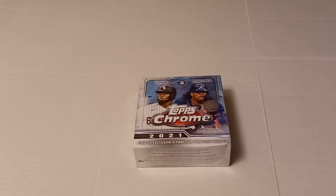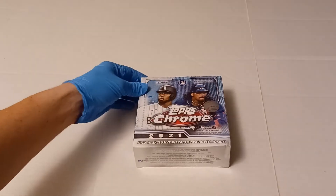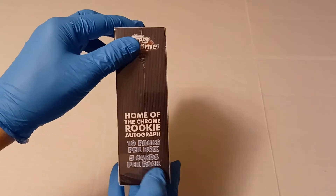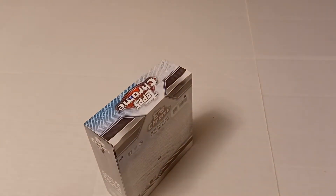Hello everyone, welcome to another video. We're going to open up a Topps Chrome Mega Box that I found at Walmart a while back. We're going to look for these 10 exclusive X-Fractor Parallels inside. There are 10 packs per box, 5 cards per pack, so one of those cards will be an X-Fractor in each pack.